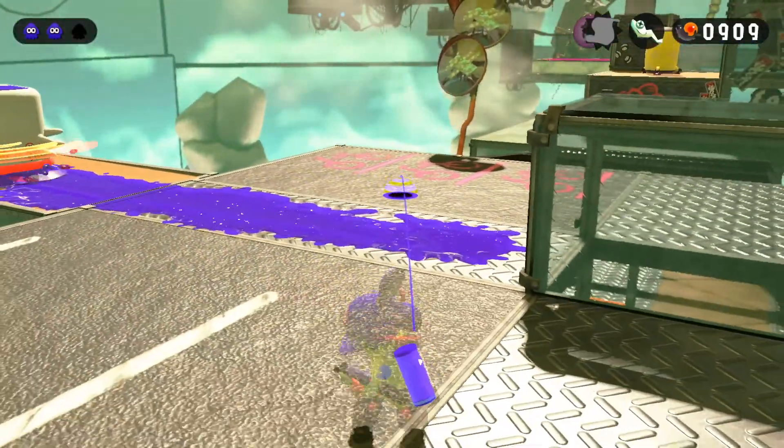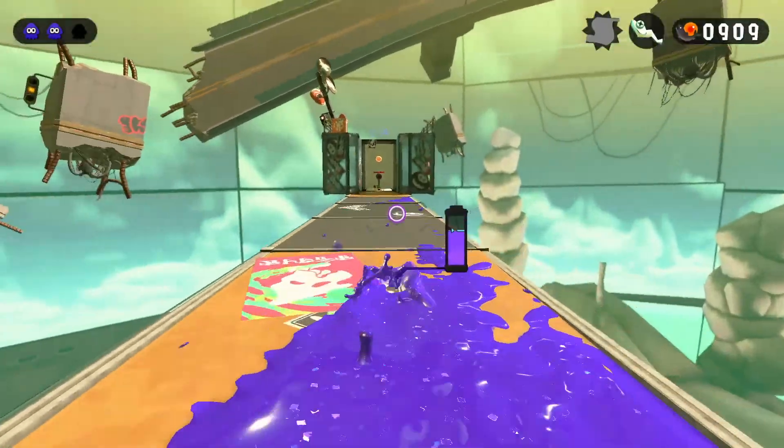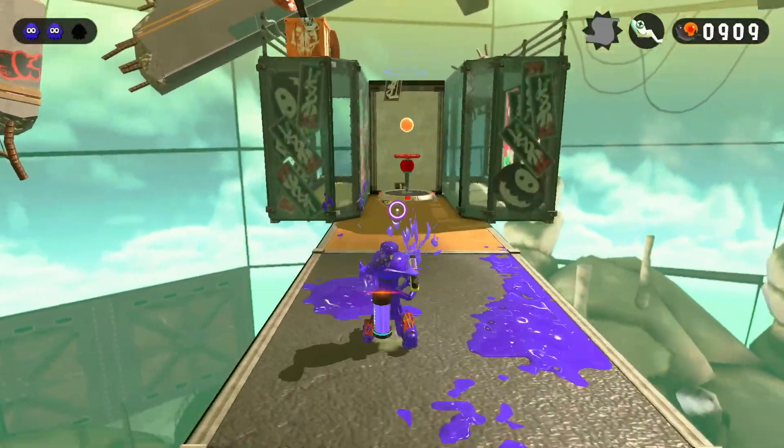There's a squeegee there and this dude is kind of pissing me off because I have to jump on there and get up before he eats all my ink. We actually end up just barely making it. We see the checkpoint there — thank goodness — so if we mess up we get to go back to that checkpoint. Hop out of squid form so you can eat that onion ring there.